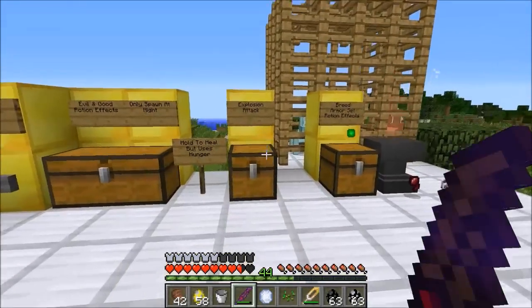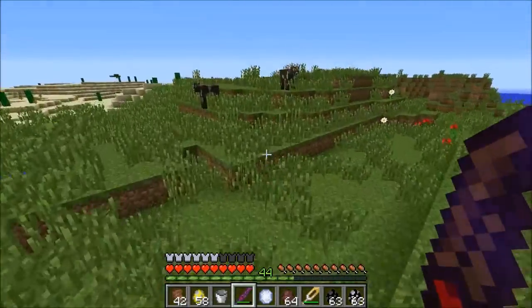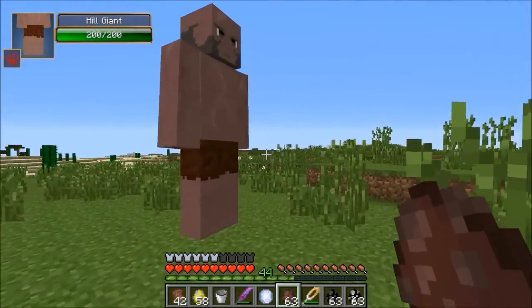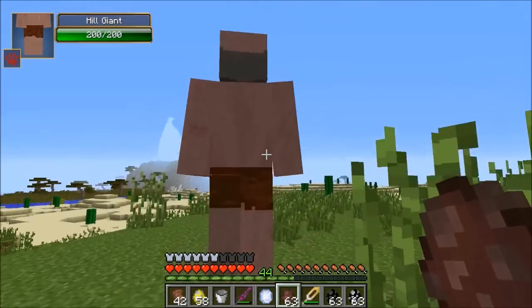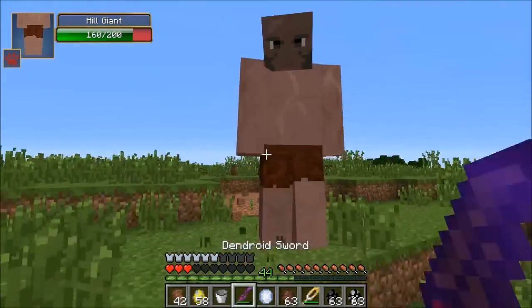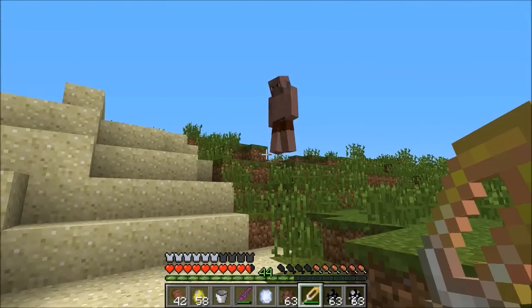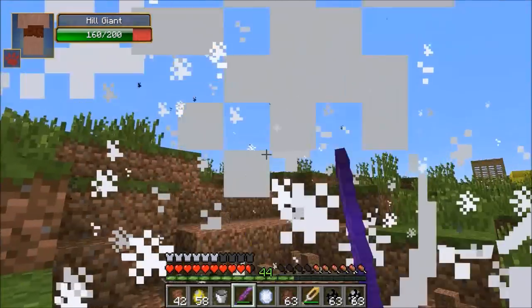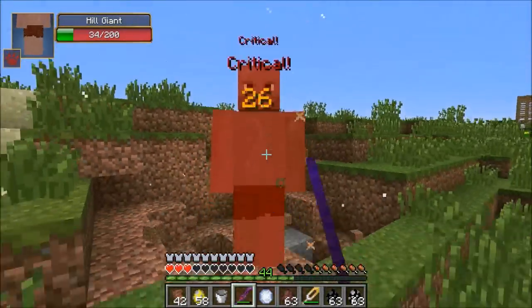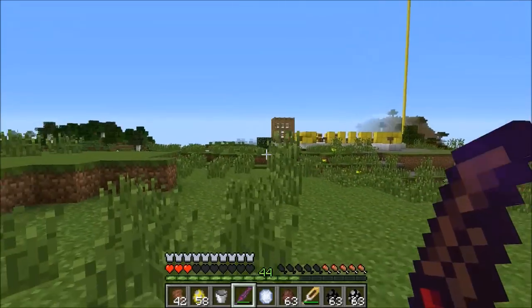The next mob has an amazing explosion attack but sadly doesn't drop anything - it's called the Hill Giant. You're going to find it in a mountain biome. When you attack him, he's going to be pissed - he's got 200 health, and explosions really hurt. Probably the best way to take him out is a ranged weapon since he can only explode. Going in for the kill - I had to put the armor back on. He is dead. Sadly he doesn't drop anything - he should drop like TNT or something. I think that'd be fair.